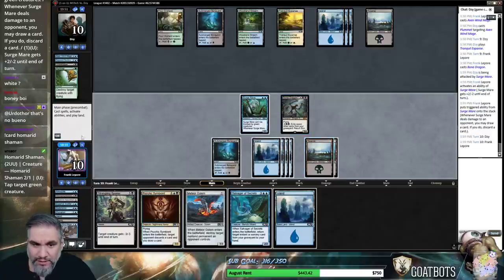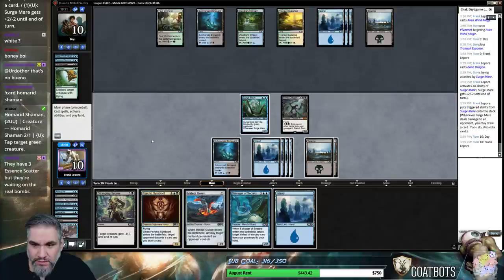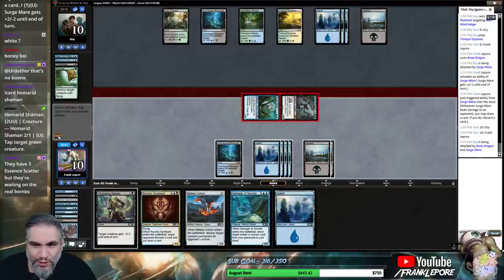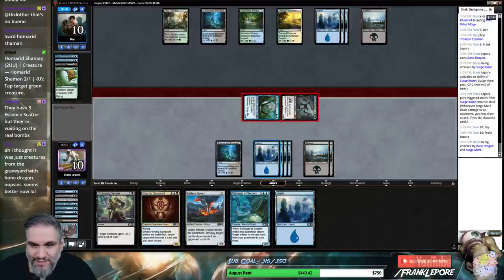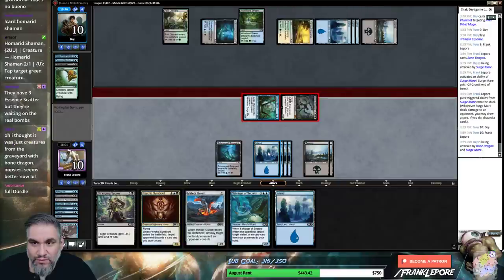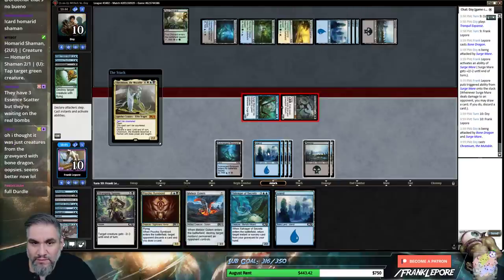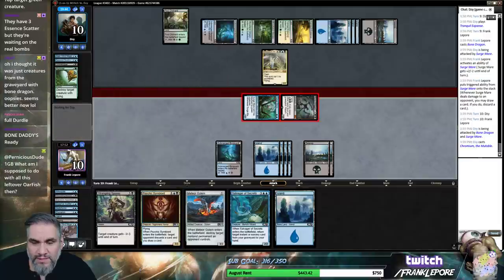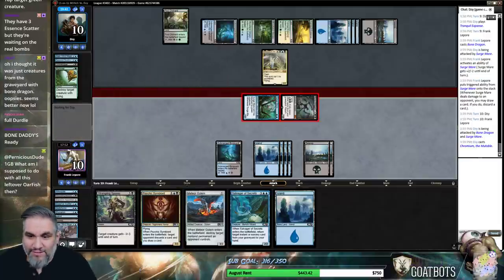I don't actually know what they're doing — four, five, six, seven, eight mana. They're waiting on real bombs. Why don't you play a real creature? Then I'll kill it. Something's happened. This is actually going to go quite well for us, to be quite honest.